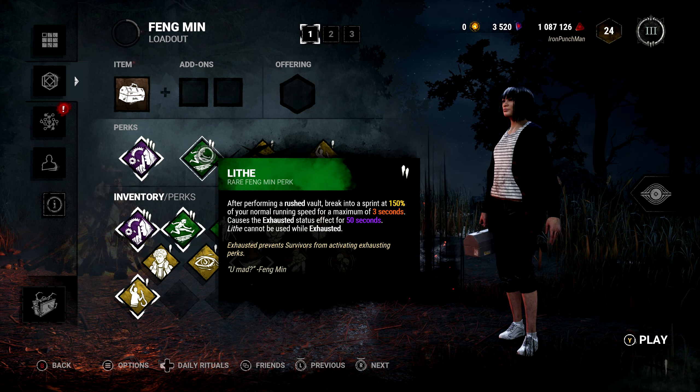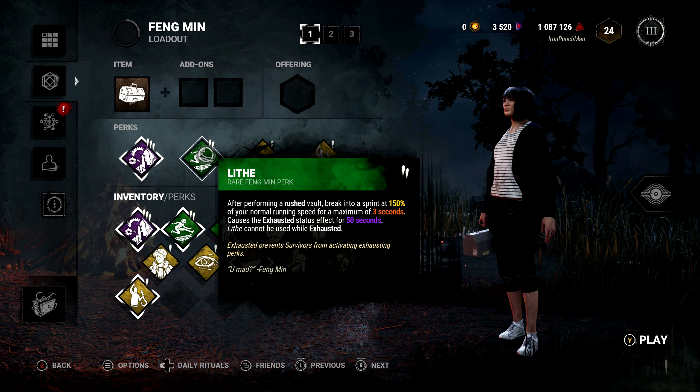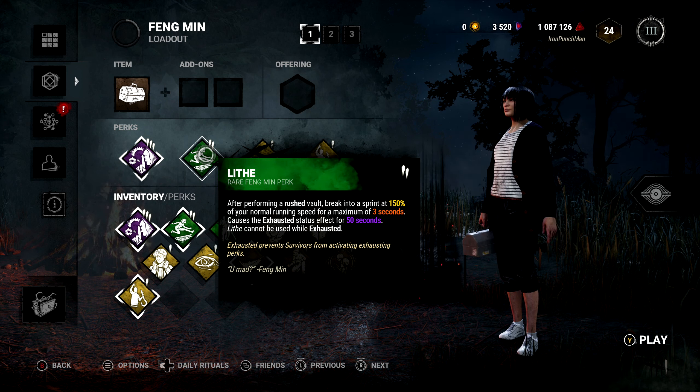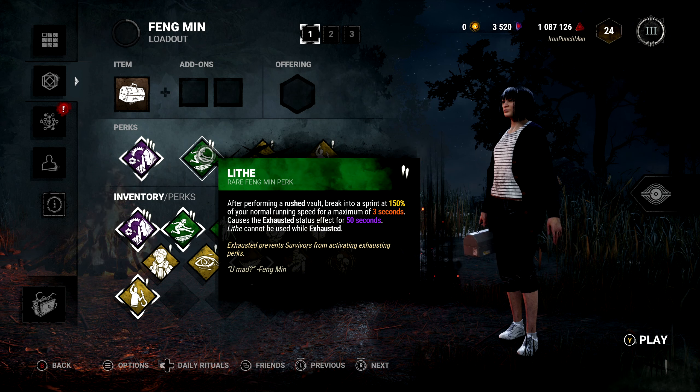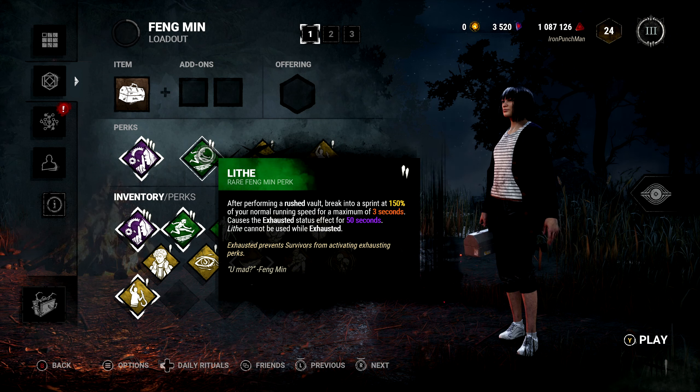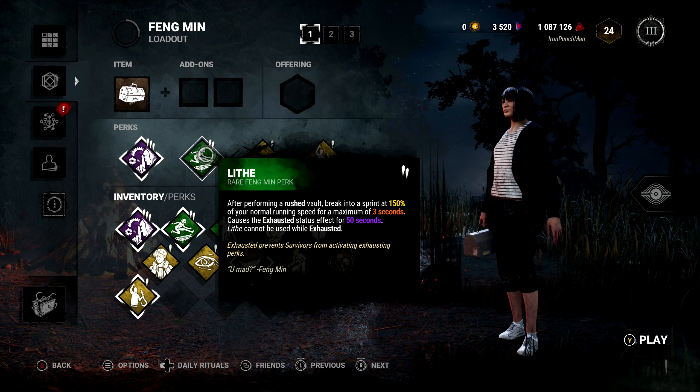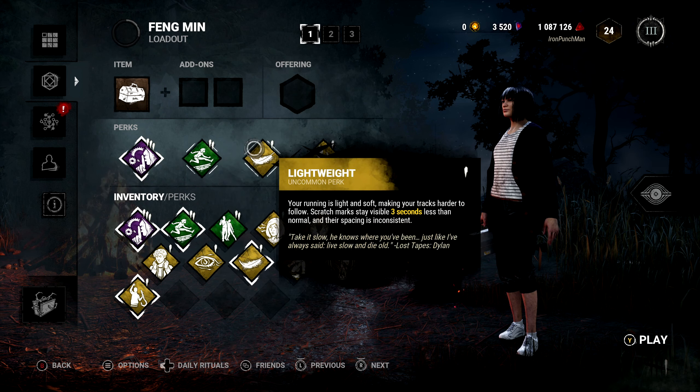Another one of her perks is: after I perform a rushed vault — so if my character is running and then vaults — I will break into a sprint at 150% of my normal running speed for 3 seconds, which can be beneficial to gain 3 seconds of increased speed to get away from the killer.